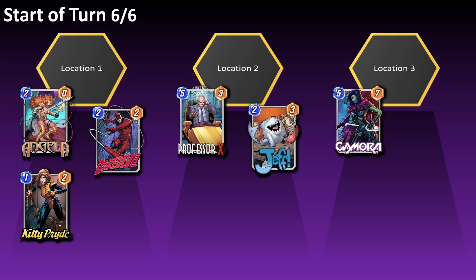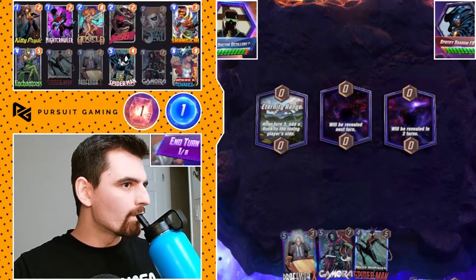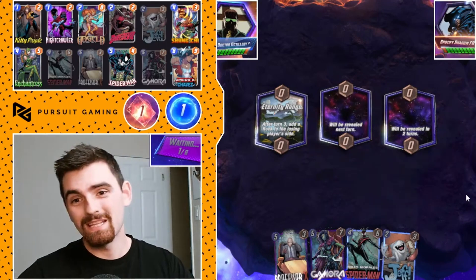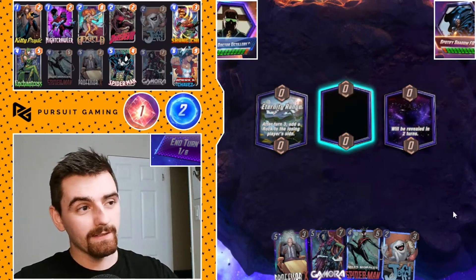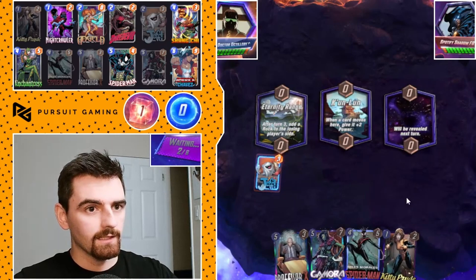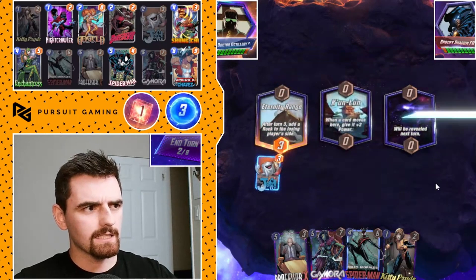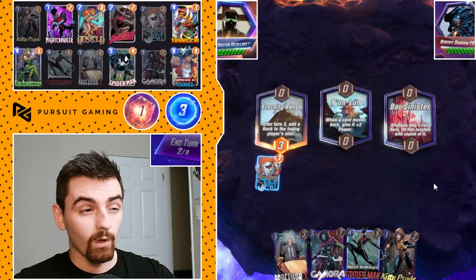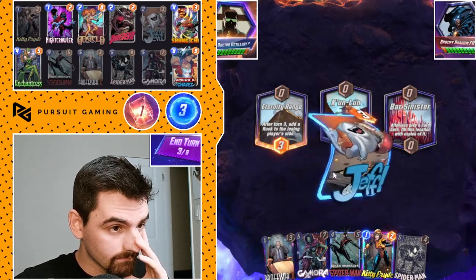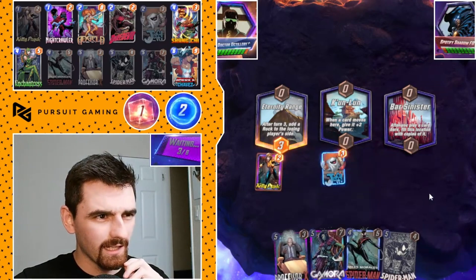Now let's get into some gameplay. We lost to a High Evo lockdown — feels bad. Hopefully we're not against that right now, or hopefully we can beat them. Jeff into Miles Morales isn't too bad — move a card there. Let's see what our opponent has. Nothing, our opponent has nothing. I wish I could have played Jeff on Bar Sinister. Jeff is so good on Bar Sinister. We're going to move him right now though, in case I draw a 2-drop I'd like to play.